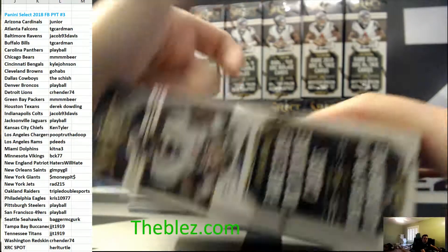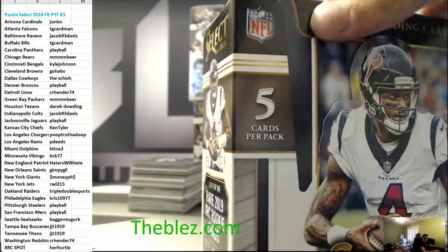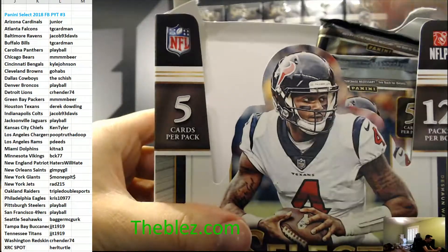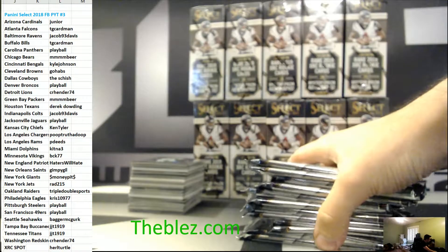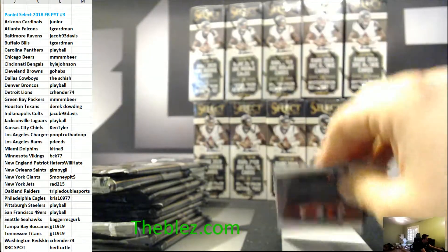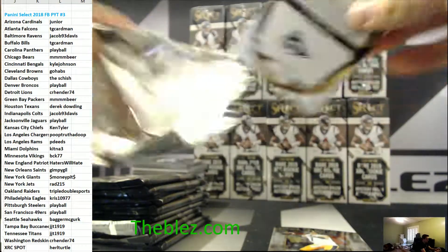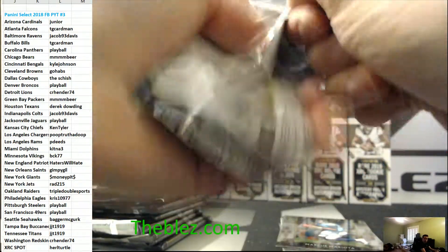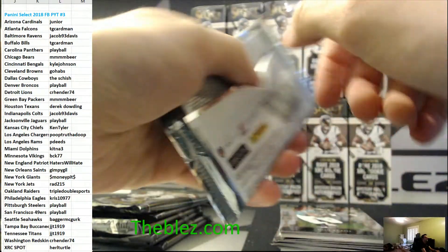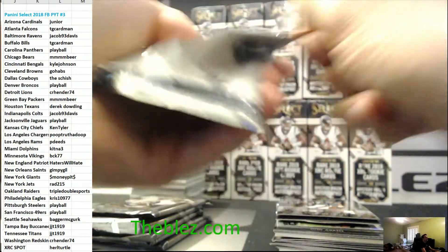Most of the cards are either a rookie refractor or similar. My goal is to hit a big Josh Rosen for Junior — let's just hit him like a low-numbered Rosen.